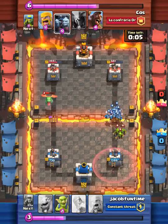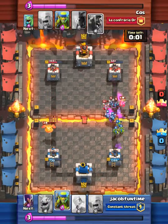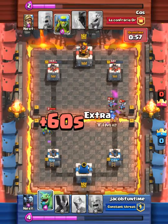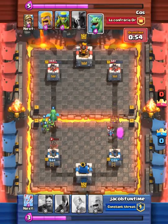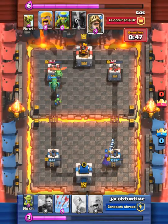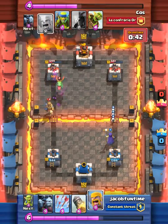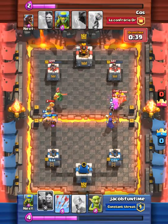Now he has his goblin barrel. I didn't know where he was dropping it so I dropped arrows right there. Sad enough, he has hog riders here so I had to use my dragon. He has 400 points left on that tower, so I dropped my witch to hopefully take out that tower on the right. But sad enough he dropped his prince, and the dragon-prince combo was not fun to deal with.